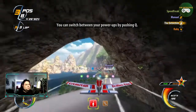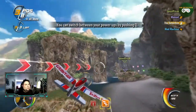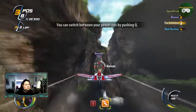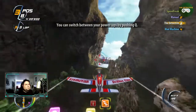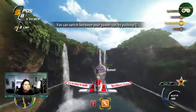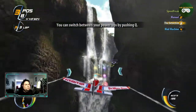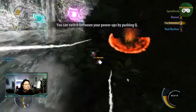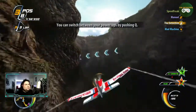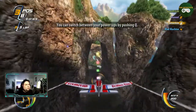You can switch between your power-ups by pushing the change power-up button — do it now. That dude just totally got out of my way. How am I gonna shoot this guy now? Am I going too fast? I might be flying too fast. I didn't think I got to switch power-ups again.